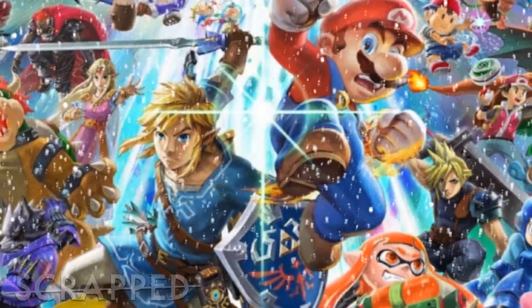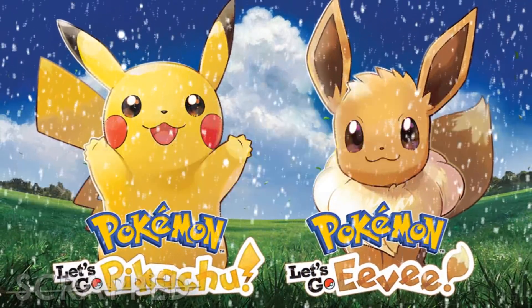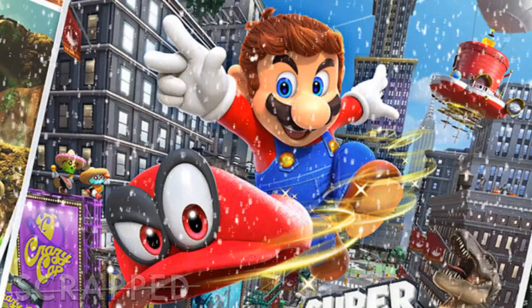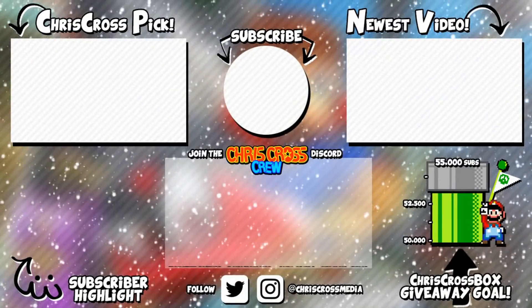And don't forget we have a Chris Crossmas giveaway going on. I pushed it to December 23rd, and that pretty much does it for today's episode. In the next episode we're going to look at another Super Mario Odyssey scrapped concept, and these are pretty interesting — you just have to wait and see.